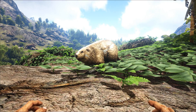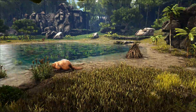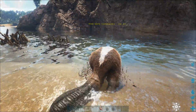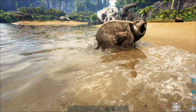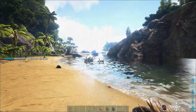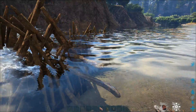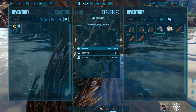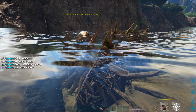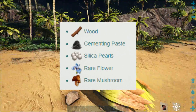So firstly, how does this guy behave in the wild? They can be found in lakes and rivers throughout the island, and they are friendly creatures. They do not attack you, although they will defend themselves if you or a creature attacks them. The cool thing about these in the wild is that they make beaver dams, and you can walk up to these and enter their inventory, where they will have a pretty decent amount of resources — mainly cement paste and wood, although you can also find silica pearls, rare mushroom and flower, though those aren't guaranteed to be found in the dams every time.